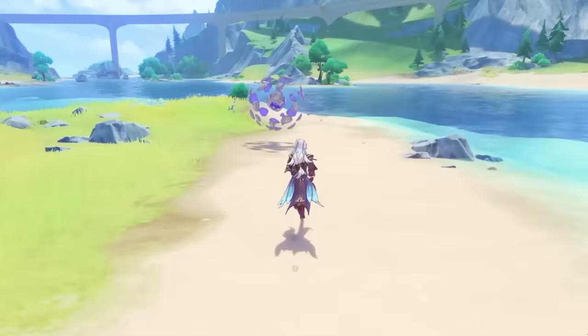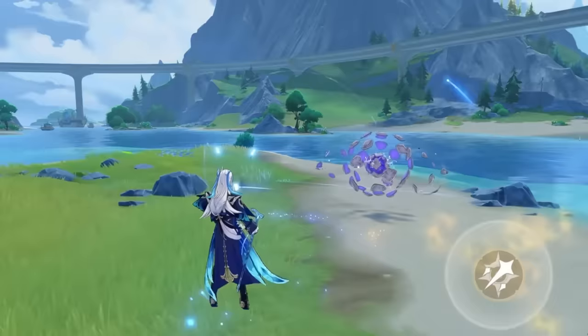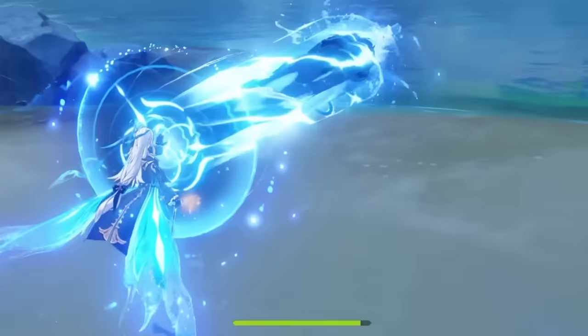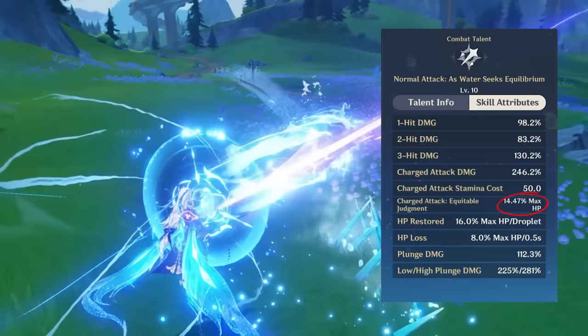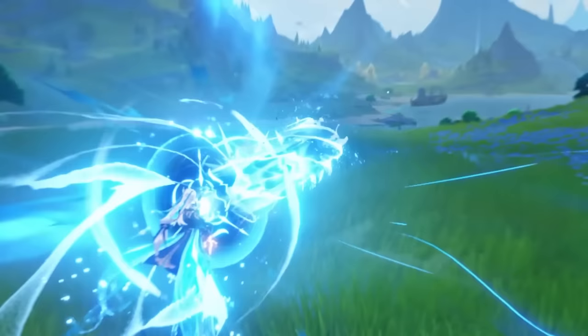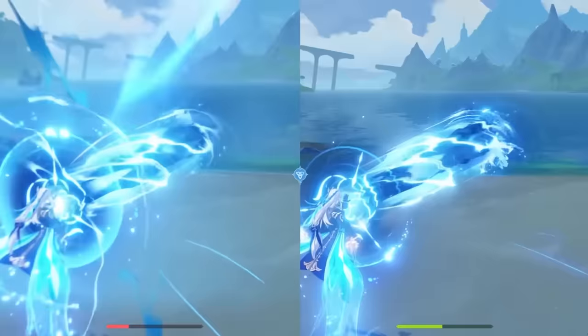Unlike other Catalyst characters, Nouvellet's charge attack slowly forms a ring behind him before he unleashes a giant torrent of water in front of him, and consumes his own HP as he fires this torrent. The multipliers on this enhanced charge attack scale with a pretty sizable portion of his max HP, but it's not that broken when you have to charge it up for so long. That's exactly why HoYoverse decided to just allow Nouvellet to instantly unleash his charge attack that does a million damage, instead of forcing players to take the opportunity cost of charging it up and potentially getting interrupted.